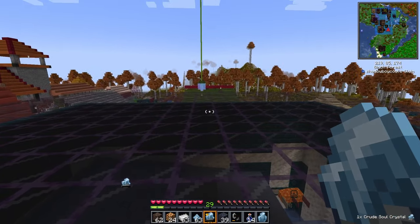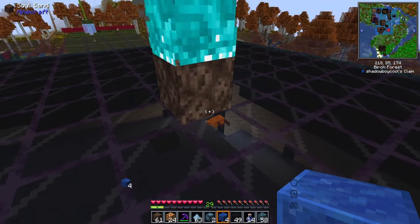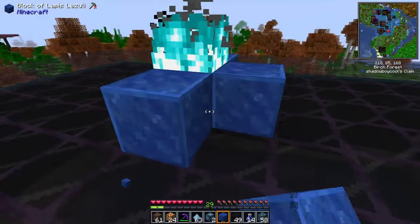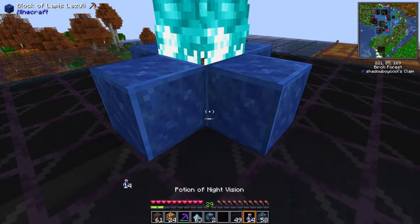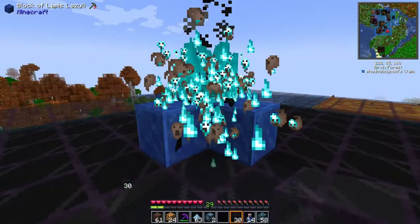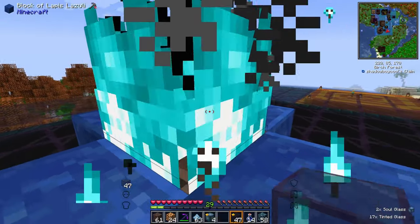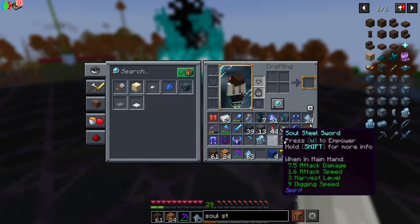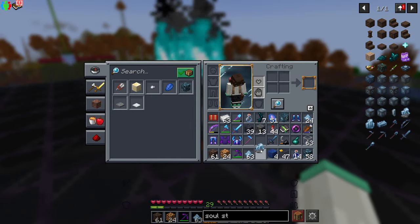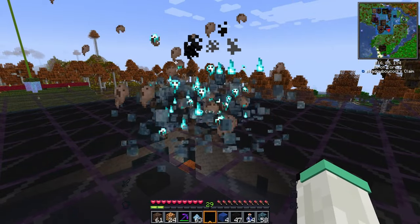Now this can be upgraded one more time. This one's a little different — you light your soul sand and then place four blocks of lapis around it. Then you take your tinted glass and toss that in, which will give you your soul glass. Then surround the fire with the soul glass and toss in your crude soul crystal to get your fully upgraded soul crystal.